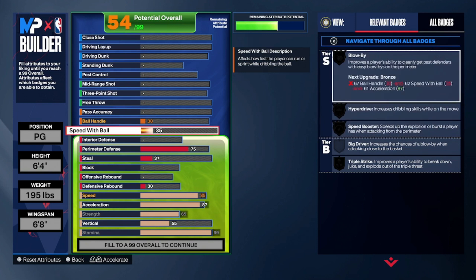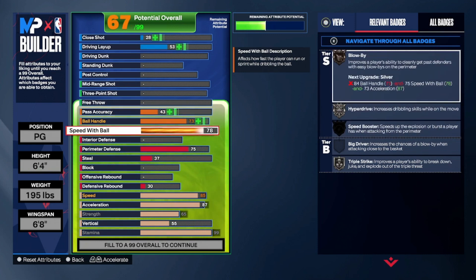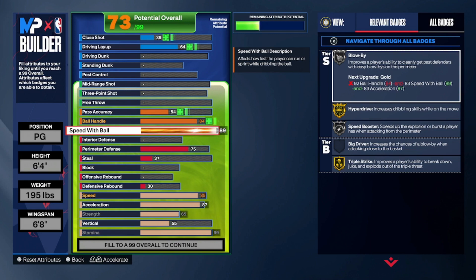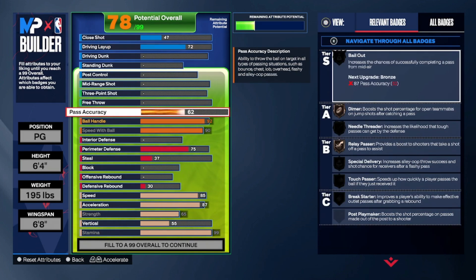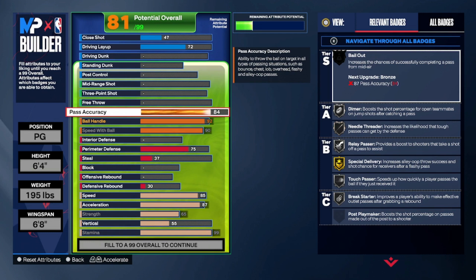Now for the speed with ball — because we want some of the best dribble moves in the game — we're gonna take that up to a 90. This will have your build being as shifty as possible. You're gonna be out there breaking people off. For the ball handle, we're gonna take this up to a 92. Some of the best ball handle moves are unlocked at 92. You got Trae Young's moves, Steph Curry's moves, and those are the best moves in the game. For the pass accuracy, we're gonna take this up to an 84.